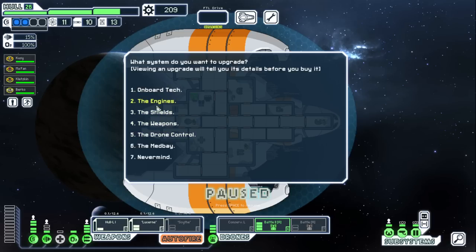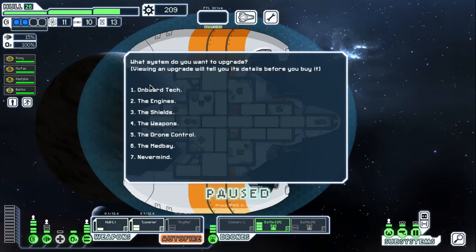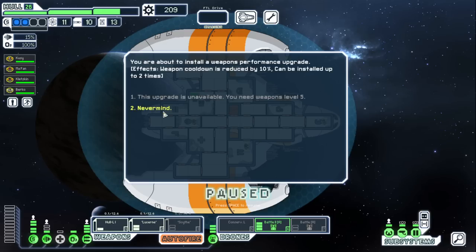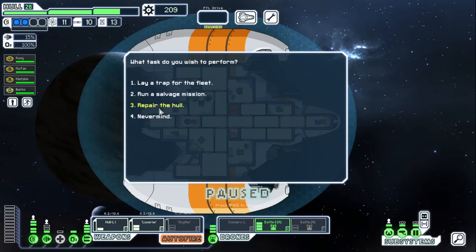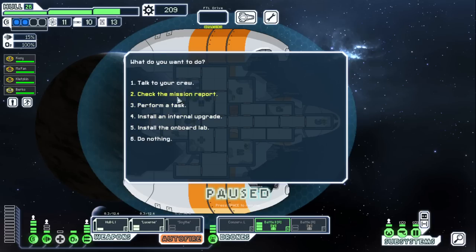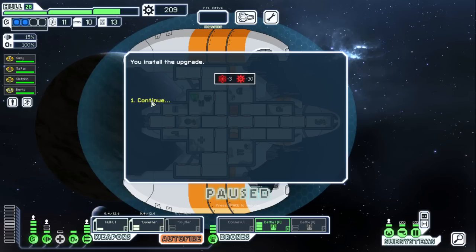Breach Sealant is pretty good. We don't have that much fuel though. The update also tells you what level you're at now — that's a cool addition. For seven missiles — actually never mind, I always forget about that. I kind of finessed myself out of this. Let's just get Breach Sealant — it's pretty cheap and pretty useful.